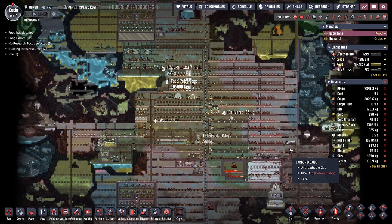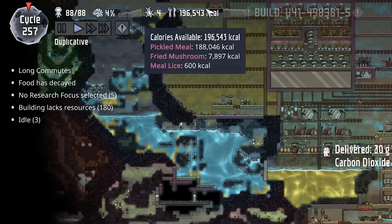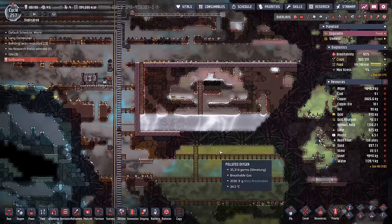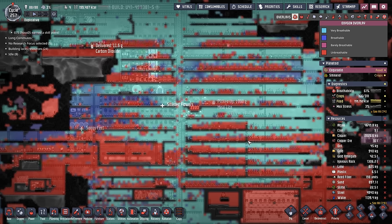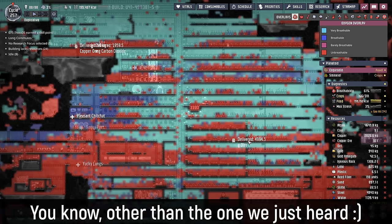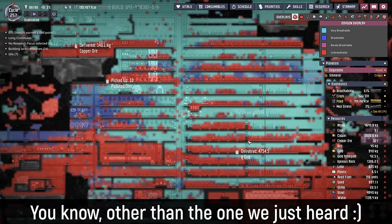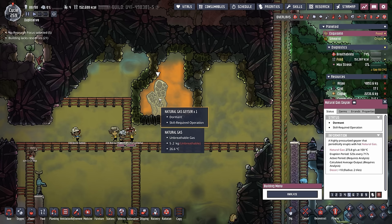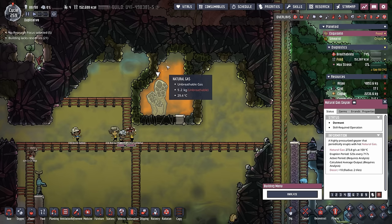I think I can confidently say that we've stabilized here in the mid game. We hover around 200,000 calories, we have plenty of water to provide our electrolyzers, and for the first time in a while I'm not hearing the constant dings of dupes suffocating. Our next challenge is to break into this beautiful natural gas geyser and install a couple of steel gas pumps so we can pump it to a power station.